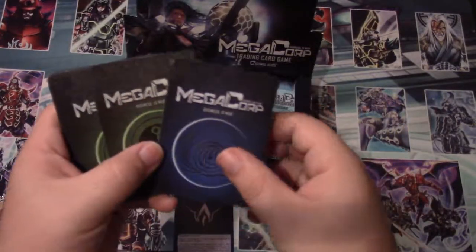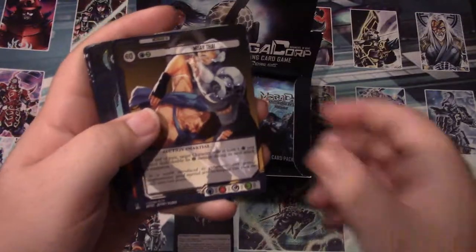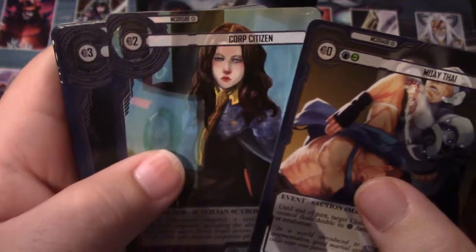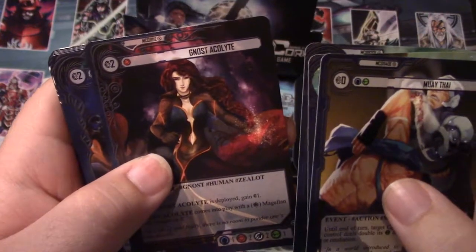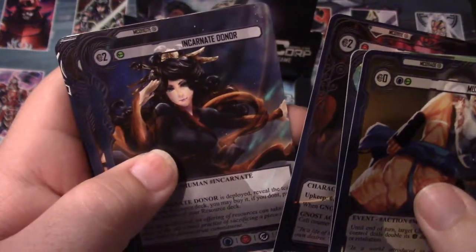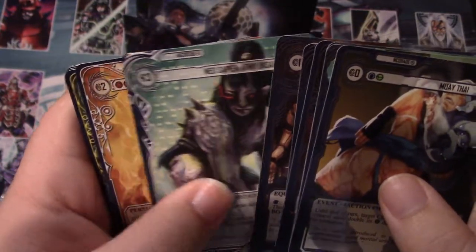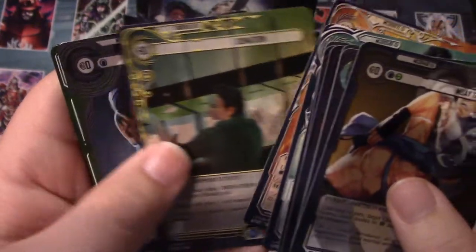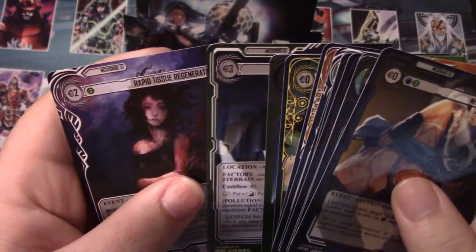With the game there are three different colors: blue, green, and red. Let's go ahead and get started. So we got Muay Thai, Corpse Citizen, Bomber Drone - and the artwork on these is definitely not censored, by the way. Incarnate Donor, Cybernetic Arm, Neo-Sapient Army Member, Mind Fire, Donation, Nanoblood, Factory, and Rapid Tissue Regeneration.